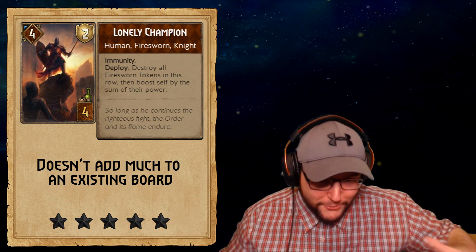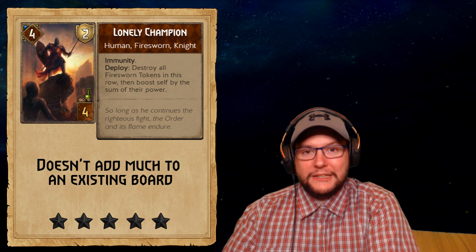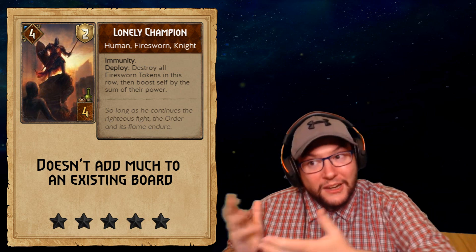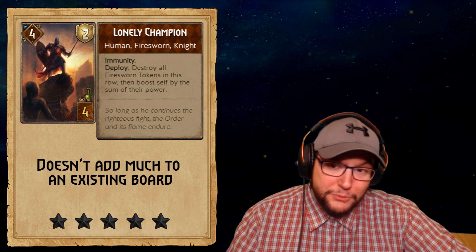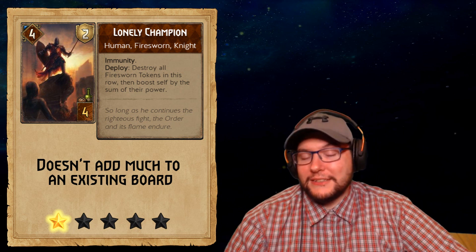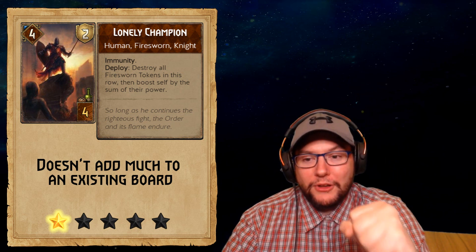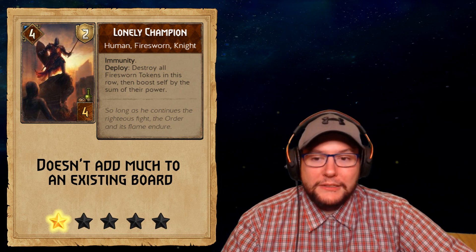The only way this card is good is if you can swarm so much that you need more board space — plonk this guy down and keep swarming. Fire Sworn Footmen are 3 strength with 1 armor, so they're already somewhat protected from row effects. The Wild Hunt Frost only hits one unit at a time so it doesn't matter if you've got nine or one. I'm going to give it one star — it's just a four for four and I can't see many uses for it yet.